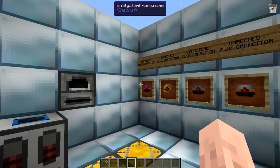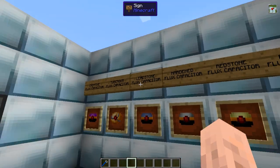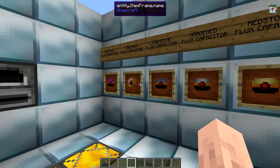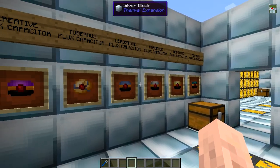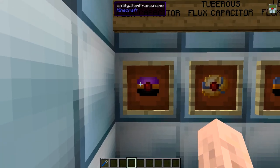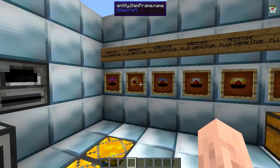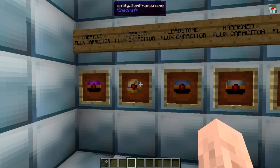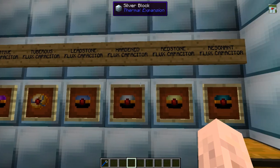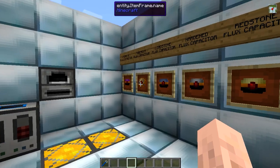Hello everyone! LostronXXX here with another mini spotlight for Thermal Expansion 3, this time covering flux capacitors, which are essentially batteries. There are six of these flux capacitors added into the game. The first one being Creative, which is essentially an infinite battery. Then you have five various tiers, starting with the tuberous flux capacitor, going to the leadstone, hardened, redstone, and resonant — the resonant being the highest, the tuberous being the lowest.